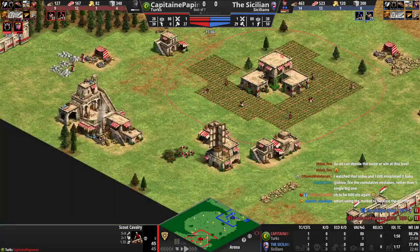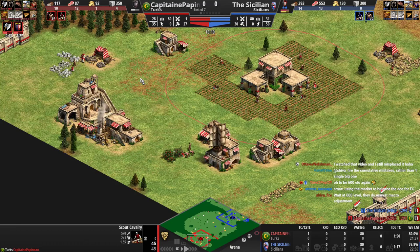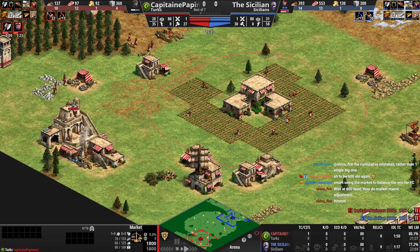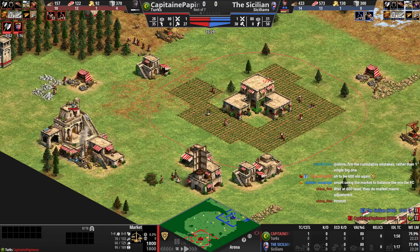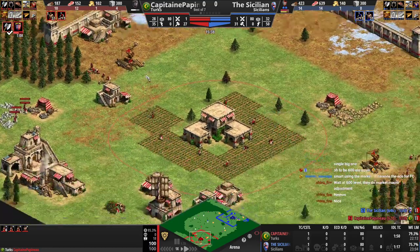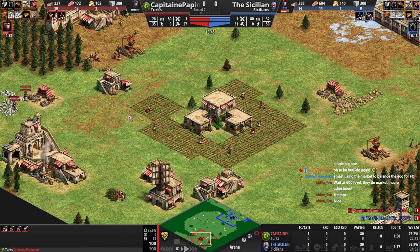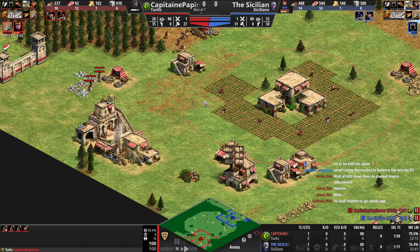Horse collar coming in. We definitely want to get Double Bit Axe. Double Bit coming in - that efficiency on the wood is good here. So far, so good. This isn't really 600 level though. Our red player, he's just a newer player and he got placed around here, but he's trying to improve. He will be much higher than 600 with a bit of practice - just understanding how to play the game.